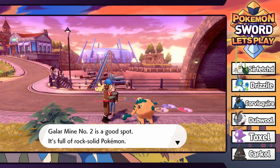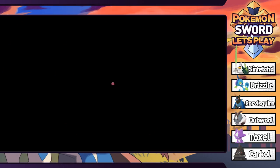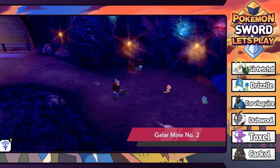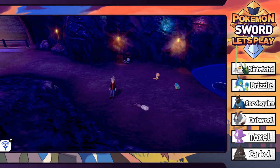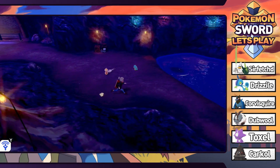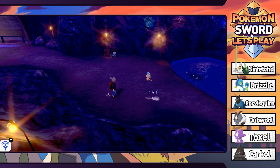Galar Mine number two is a good spot - it's full of rock solid Pokemon. So we're just going to head into the old tunnel and see what we've got going in here. We got ourselves a Wimpod, there is a Scraggy, and then there's also Shellos. This is actually really cool - some interesting Pokemon in here.